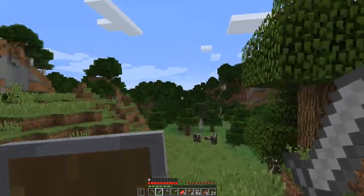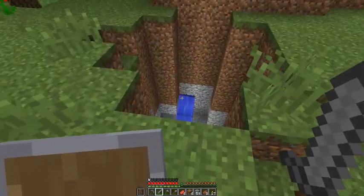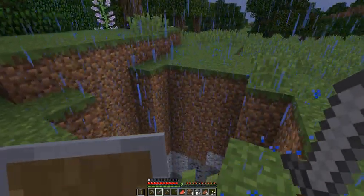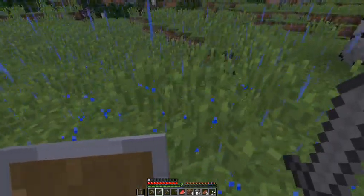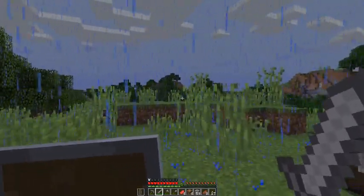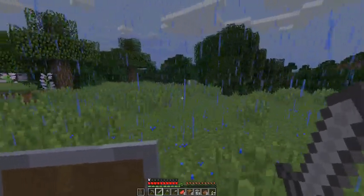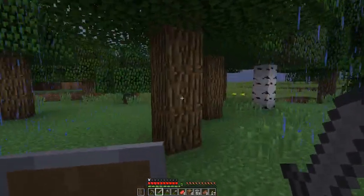Forget what I said about passive mobs not spawning. You can crouch by holding the left shift button and go all the way to the edge — as long as you're holding crouch, you won't go over. Don't jump though, because you will fall. Double tap W to sprint. You can also toggle sprint by clicking left control — I don't use this way often, I'm old school and just double tap. You'll keep running until you run into something.